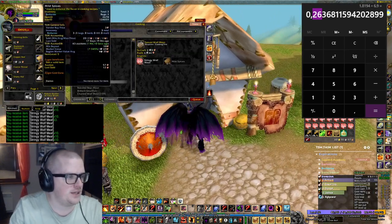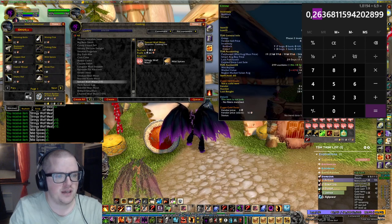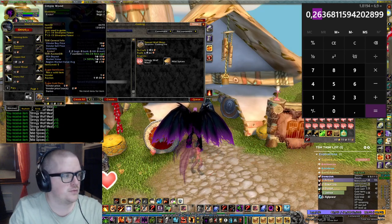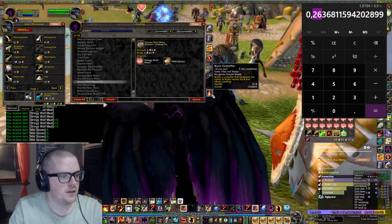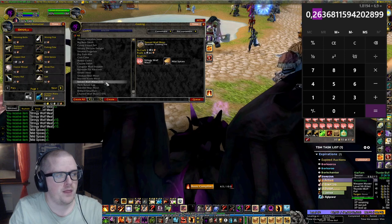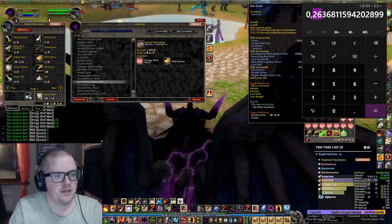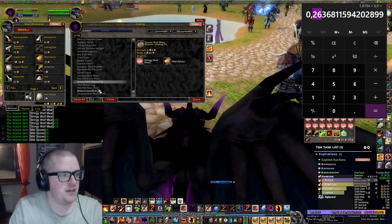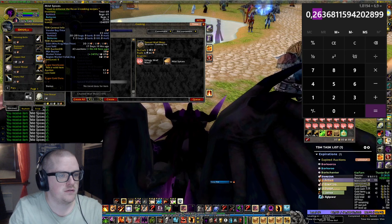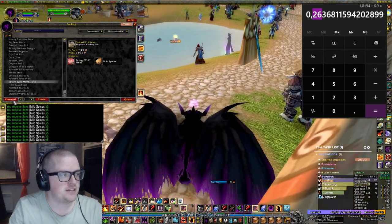We need these mild spices here. Let's sell something else just so I can show you. Let's say we have 100 and craft 100 — that's going to take about five minutes.